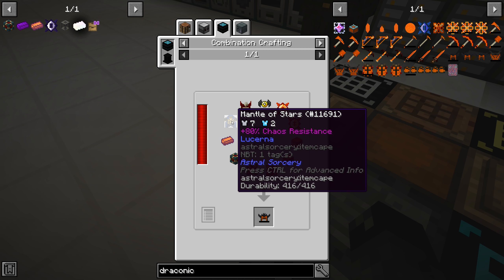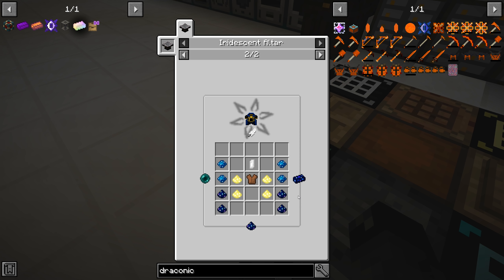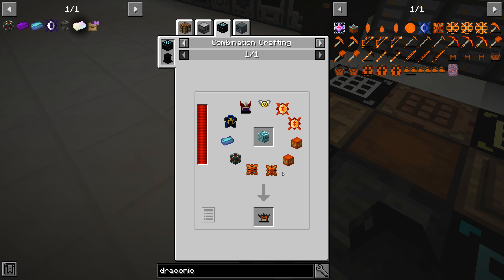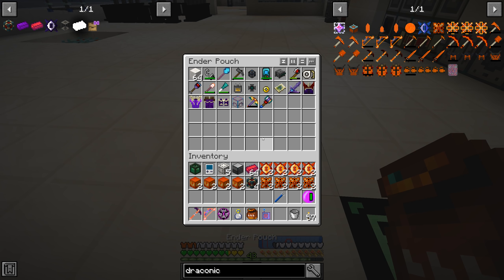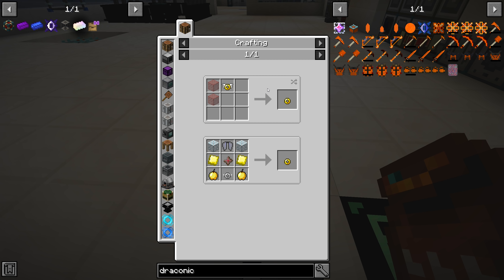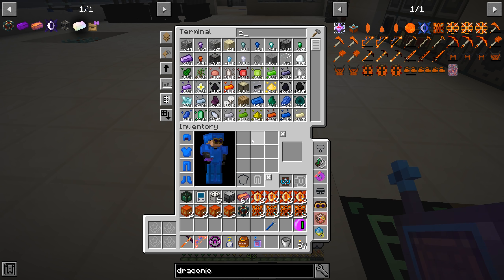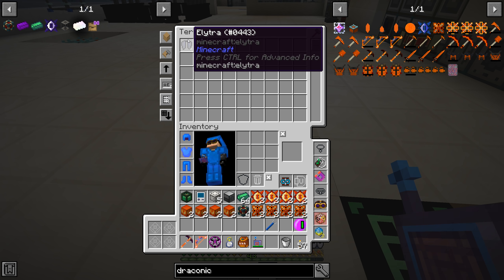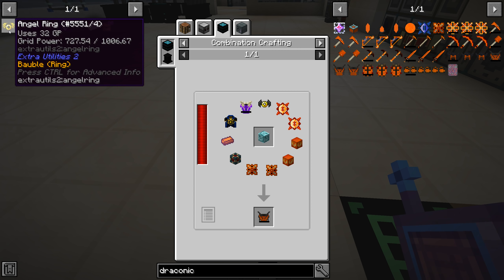It shows that you can use each particular attuned version, or you can also just use the regular unattuned one. So what we're going to end up doing is making four of these. And then we need to make three more angel rings — I do believe we have one right here. So we need to make three more, and the recipe for that does require an elytra. We have four elytras all ready to go, so that makes it a lot easier.